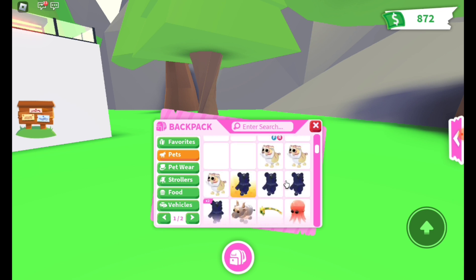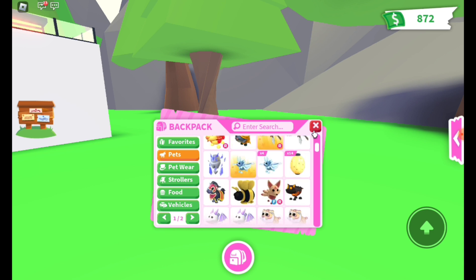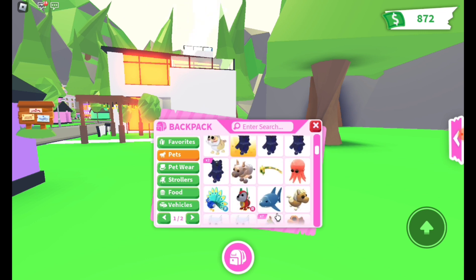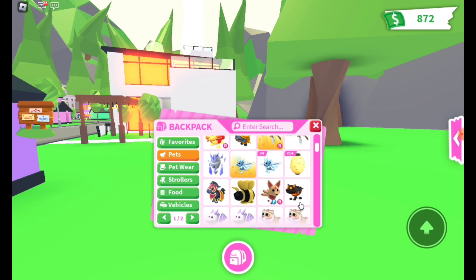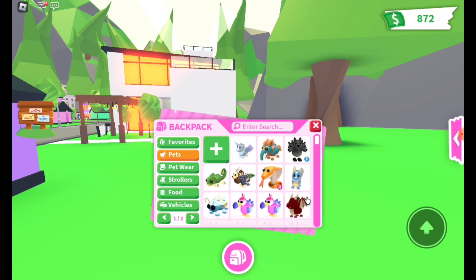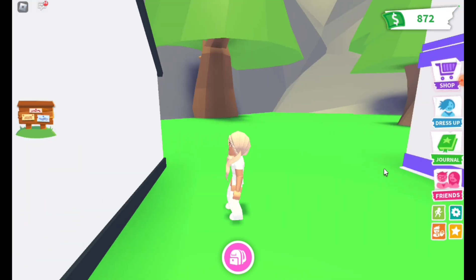I have octopuses, a couple of lunar bears which I made into neon, a neon mane, king bee, and a couple of others. I have shark, peacock, king bee - you name it, I have almost all of the legendaries. Golden rats, a couple of deer, and doodles. And I have an ice club too.